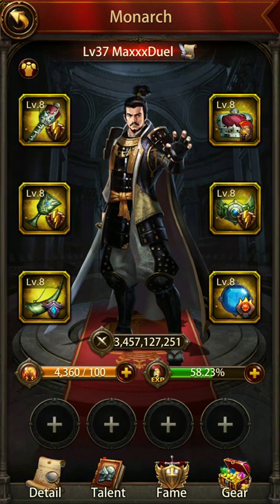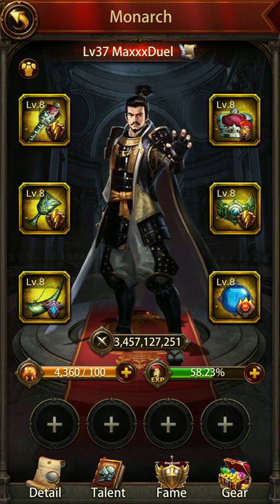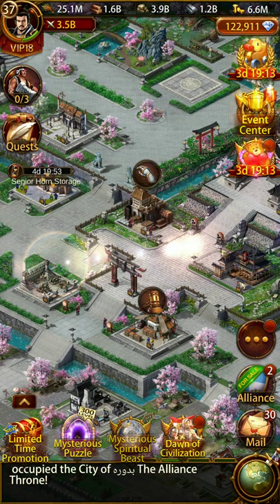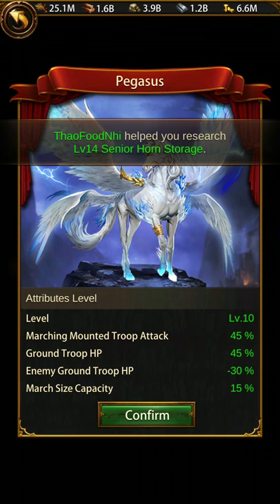Hey everybody, welcome to the new video. This is Max from server 133. In this video we'll be speaking about the new spirit beast — it's old, but I could have done it in the previous event which I didn't because I was lazy. Coming to the current one, I'll be covering some of the important parts of the Pegasus. This is the highest level and highest quality of Pegasus.